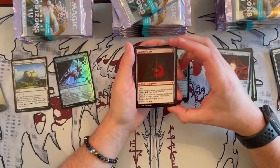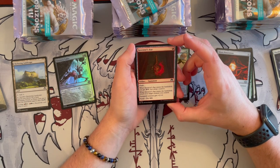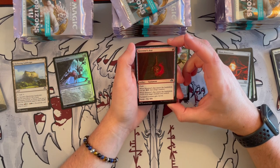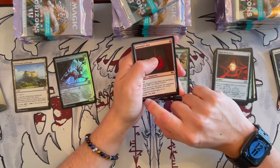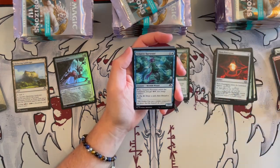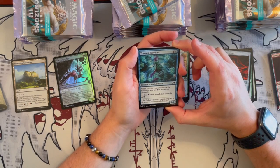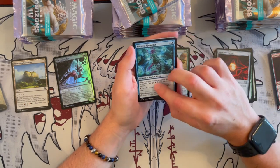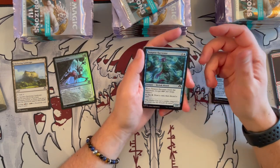Now we have Inventor's Axe — an artifact equipment that costs only 1 with Flash. When it enters the battlefield, you get 2 energy counters and attach it to a creature you control that gets plus 2, plus 0. You can equip it by paying 2 energy — not bad, a draft card. Tempest Harvester is a 2/1 Merfolk Wizard that costs 2. When it enters the battlefield, you get 2 energy. Tap to pay 1 energy and draw a card, discard a card — not bad, allows you to get through your deck.